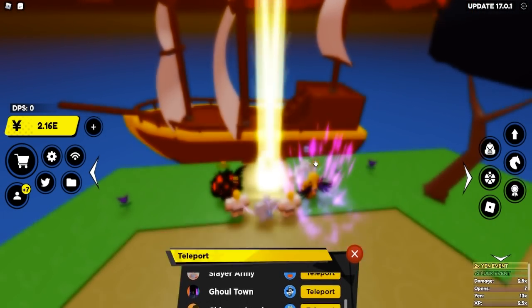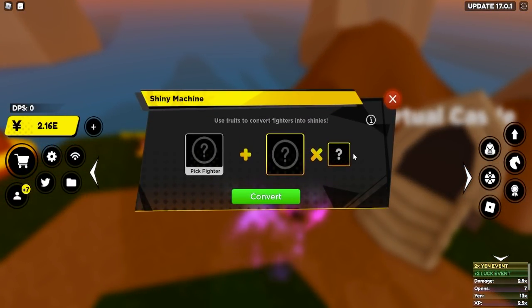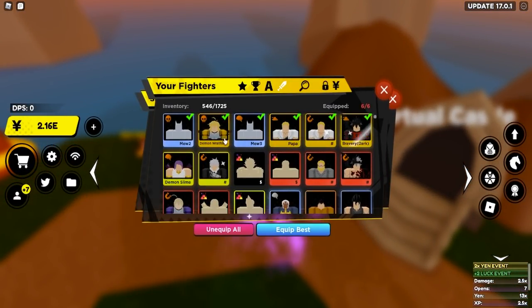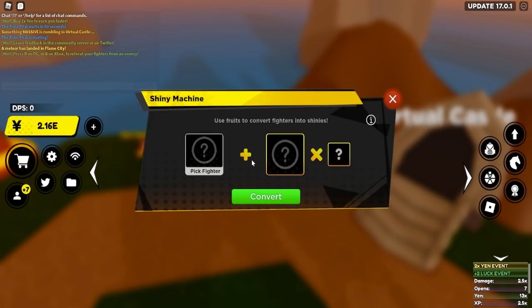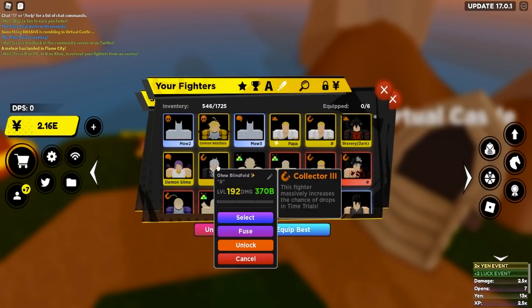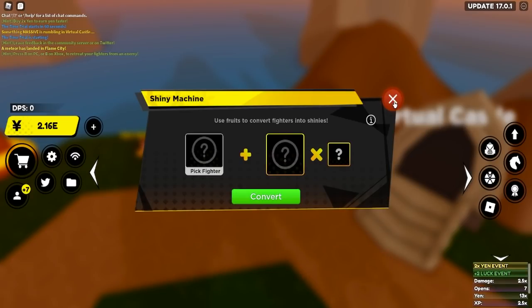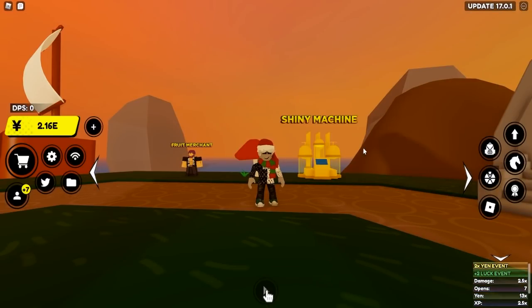How you decide to spend your fruits is highly dependent on what fighters you have. I will make a video explaining the best way to use your fruits to get shiny secrets, shiny divines, and even shiny mythicals — because you can get a full team of shiny craftable units to farm yen, or a full team of shiny mythicals into shiny craftable Collector 3s. I'll do a separate video on how to get the most out of your fruits depending on your situation.